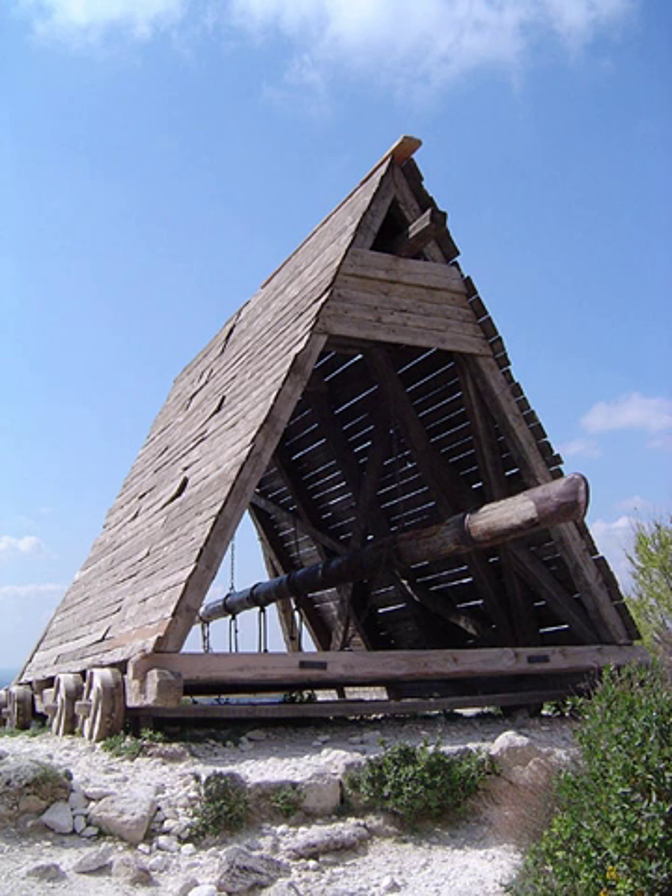Siege engines are fairly large constructions, from the size of a small house to a large building. From antiquity up to the development of gunpowder, they were made largely of wood, using rope or leather to help bind them, possibly with a few pieces of metal at key stress points. They could launch simple projectiles using natural materials to build up force by tension, torsion, or, in the case of trebuchets, human power or counterweights coupled with mechanical advantage.